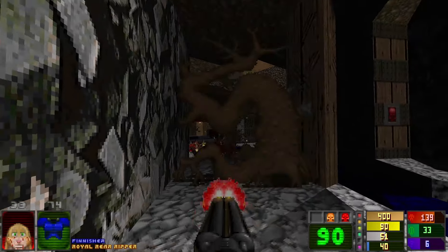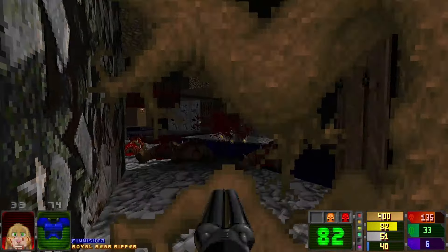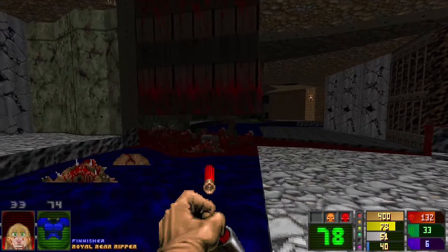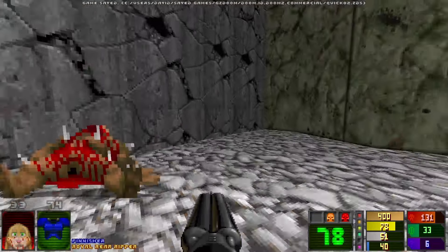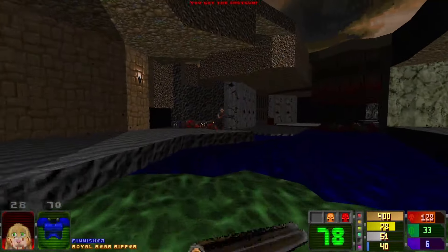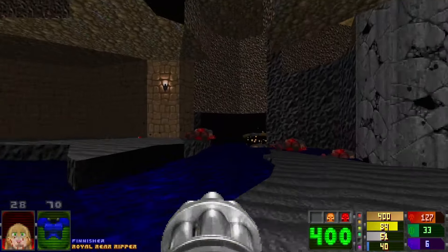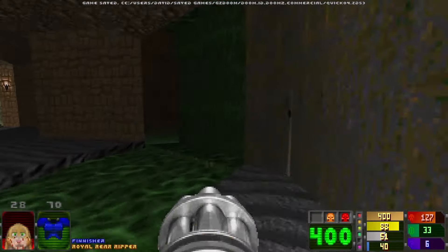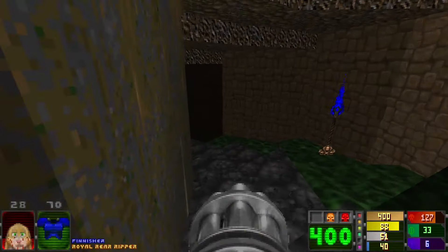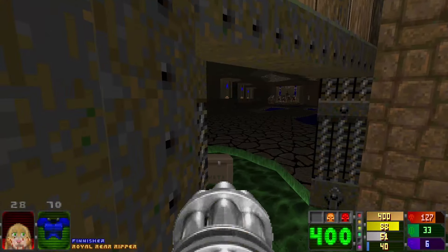This is a GZDoom-ism — bullets can go through the scenery but projectiles can't. Which makes it a bit easier than vanilla or limit-removing. I think this is intended to be played on limit-removing. That's a useful little imp to find here. Standing in some acidic looking stuff. I don't quite know how to make fluids meld into each other in Doom convincingly. Maybe it's a bit of a lost cause. You don't need to make it look convincing — you need to make it look like Doom.